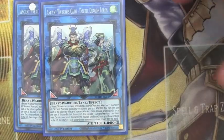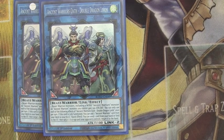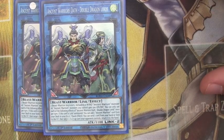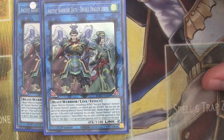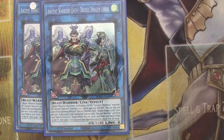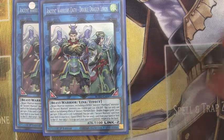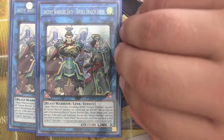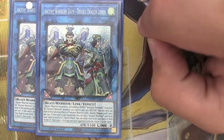Moving on to our extra deck. We run two Ancient Warriors Oath Double Dragon Lords — I've seen people run three and I understand why. This is one reason I run so many Winds, because the Link does require at least one Wind. Its effect: all Ancient Warrior monsters you control gain 500 attack and defense. On Link Summon, you can add any Ancient Warrior card — monster, spell, or trap — from your deck to your hand. You can also send one card from your hand or field to the graveyard to target a face-up card your opponent controls and return it to hand. It works wonderfully with Masterful Sonmu to bounce everything back and push for game.